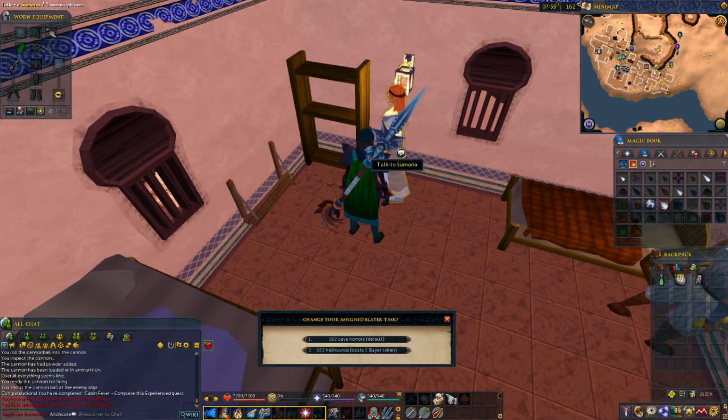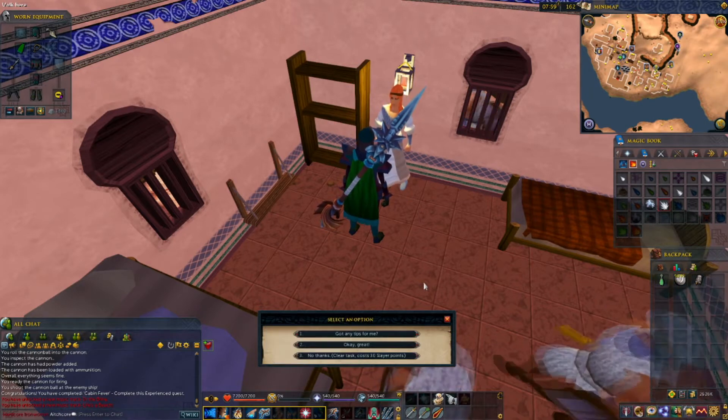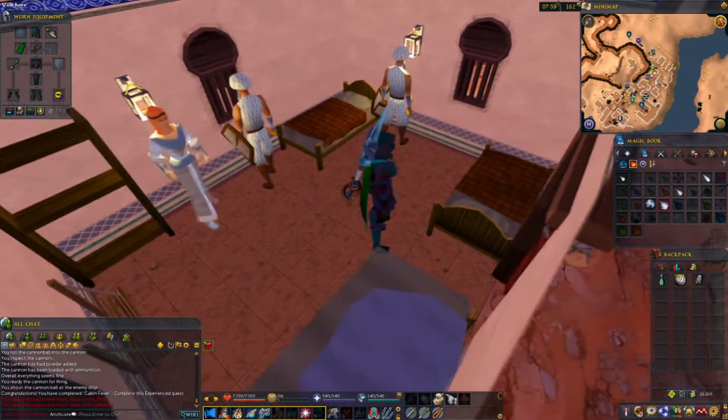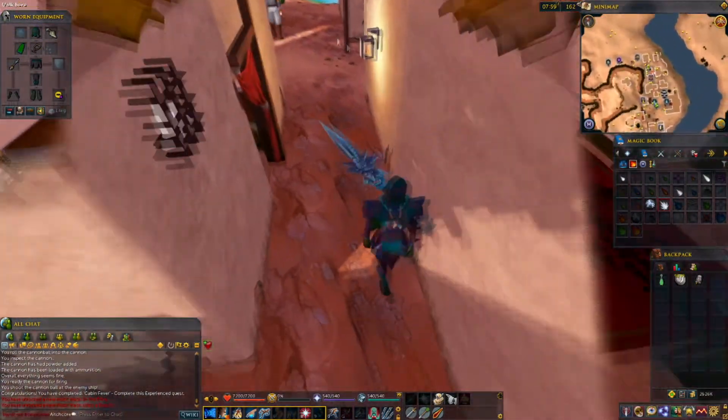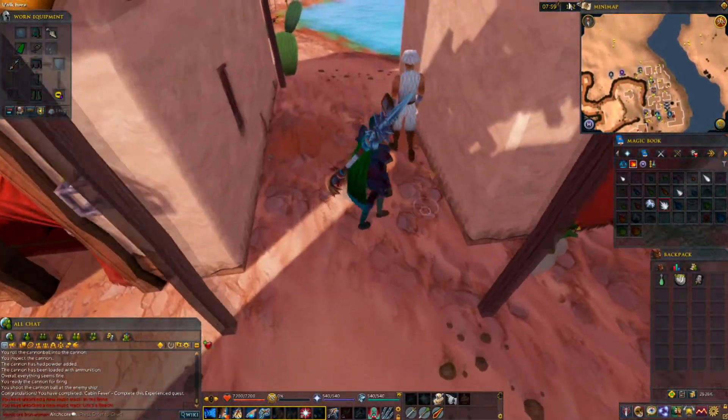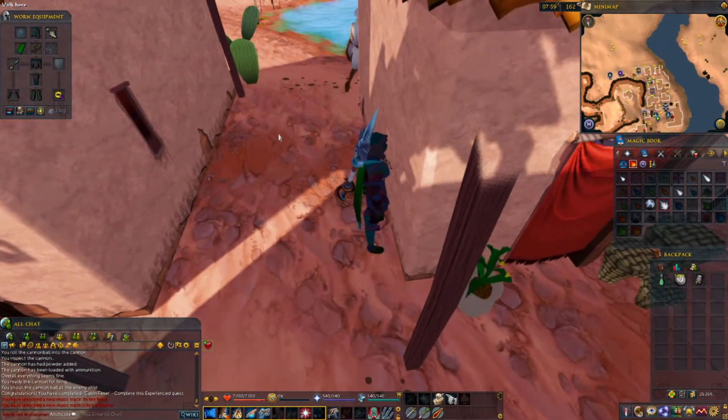Let me get a task... Nice, I immediately got Cave Horrors! This is gonna be great — I might even get a Black Mask right away on my first task. This is a decent amount, 162.